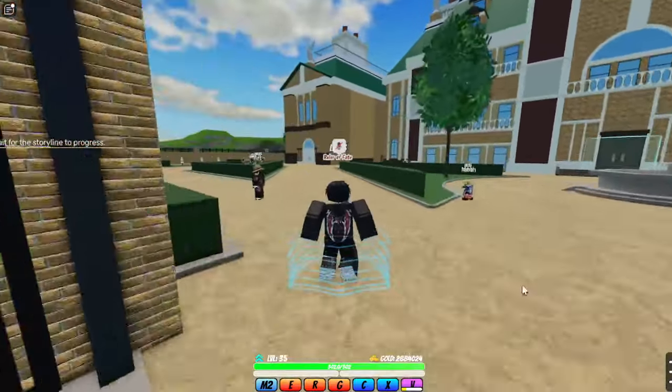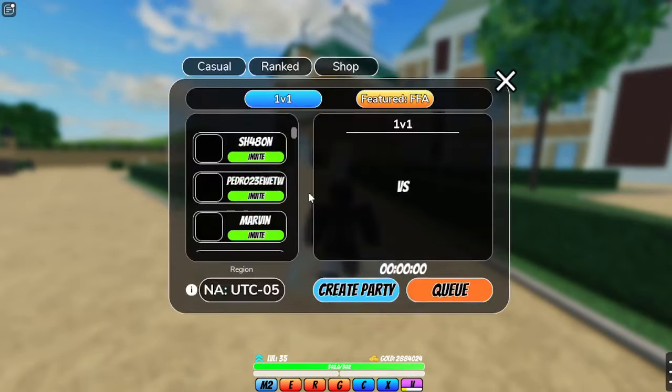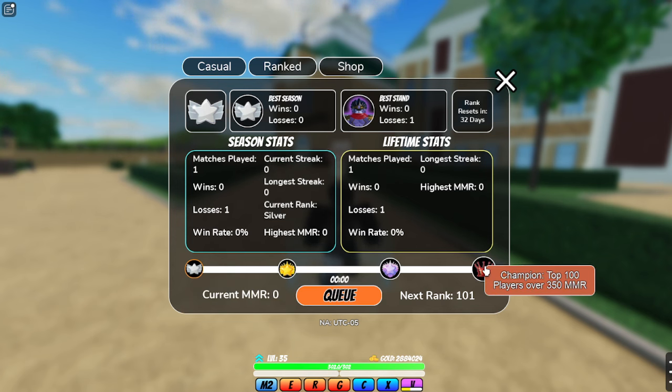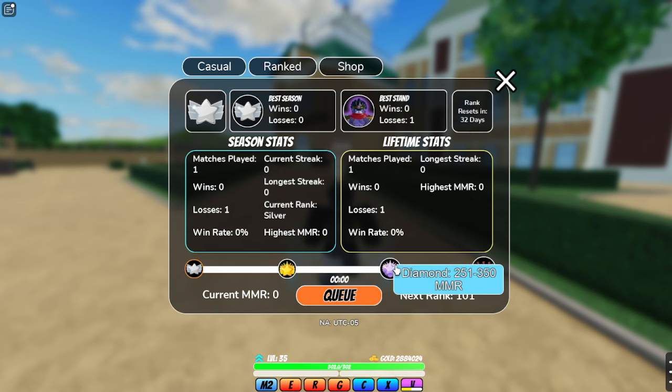Let's go over the PvP real quick. So they came out with Casual, which is your normal stuff — you can actually change the region now. Then there's Ranked, where you can queue. It'll show your best stand. You start at Silver, then Gold, Diamond, and then Champion, which takes quite a bit to reach. It does reset in 32 days though, so you have to earn it all over again.